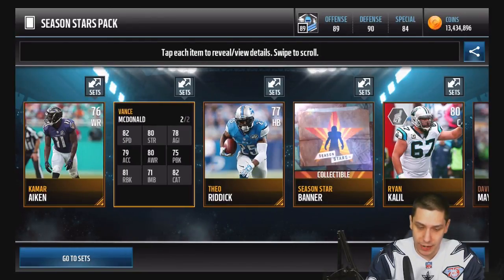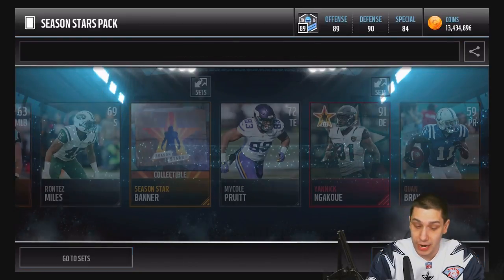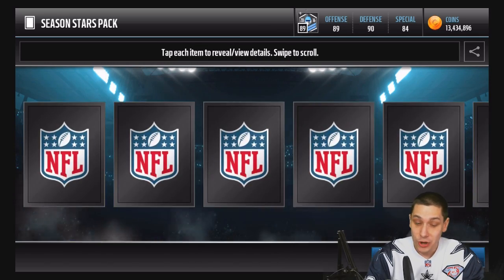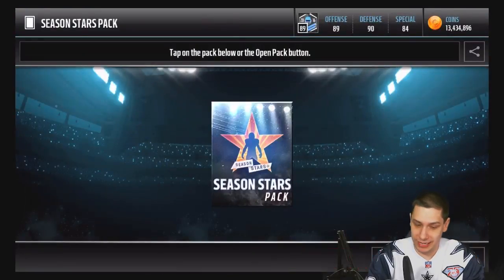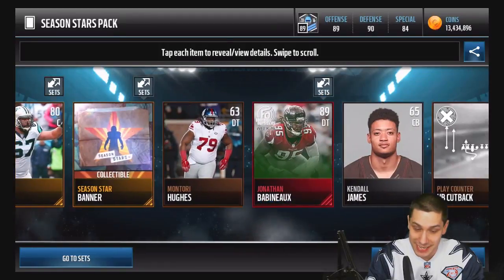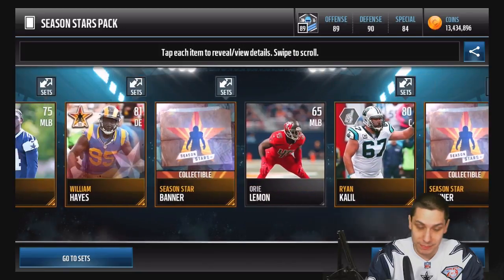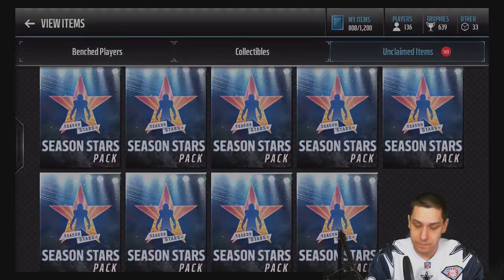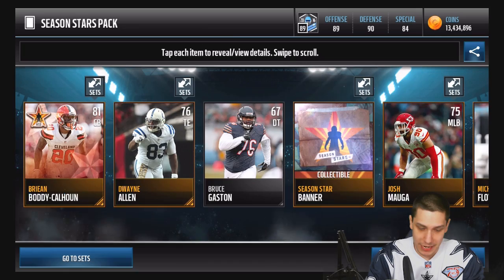We also get a Vance McDonald randomly at 81. This was definitely our best pack of the bunch so far with that 91 overall. And we get another Elite here — it's a Football Outsiders Jonathan Babineau, so we did not hit on the Season Stars, but still an 89 overall. That's not bad. We'll certainly take any Elites at this point.